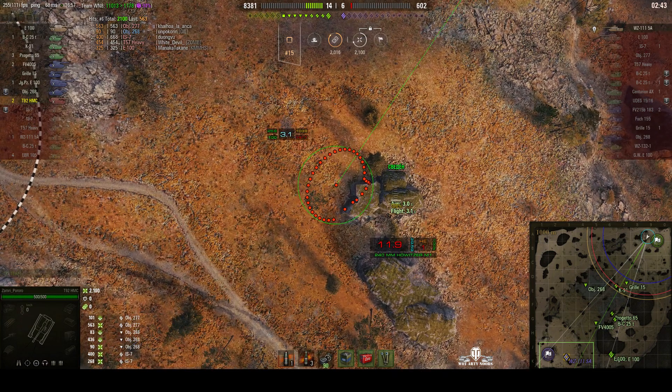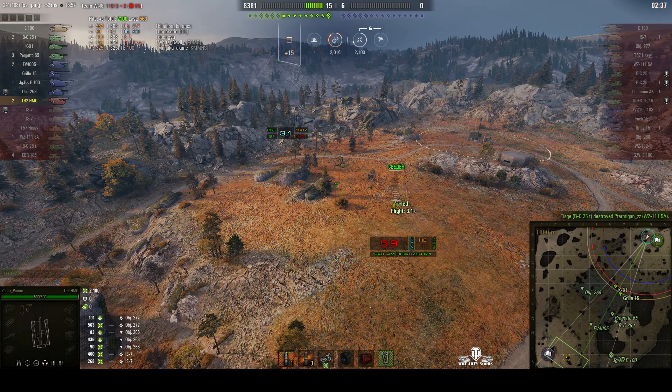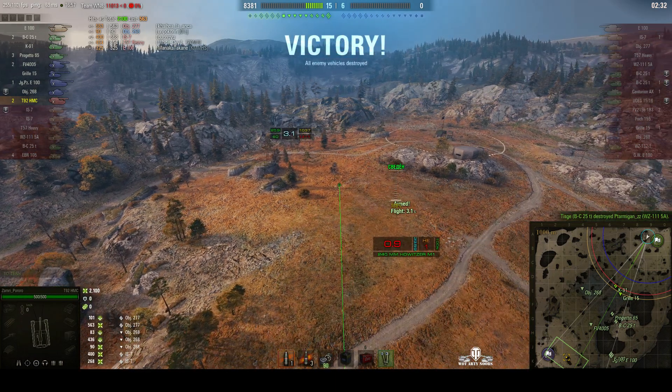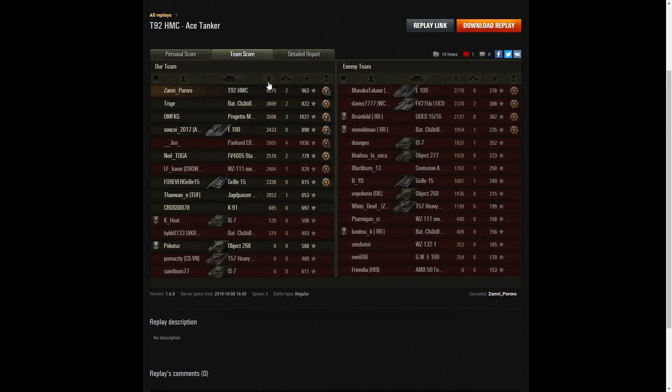That WZ-111 Model 5A is about to receive... he's been killed! And that wins the game! I thought for a second we were going to get another chance for another kill. But only the two kills for Zamri. It's an ace tanker for Zamri Pororo in the T92 HMC. He managed to get a Bruiser Medal for getting at least 5 critical hits — he got 13 — and a Kolobanov's Medal for doing more damage than 10 times the hit points of his own vehicle.